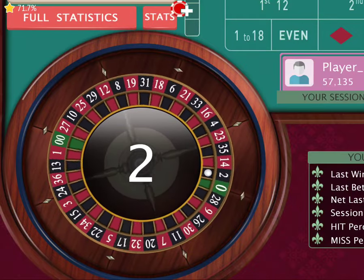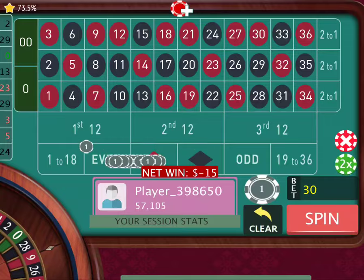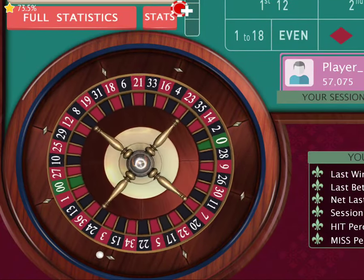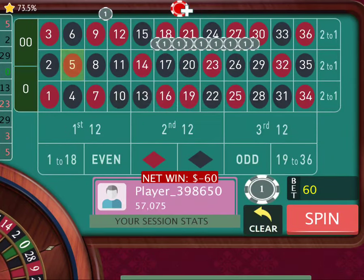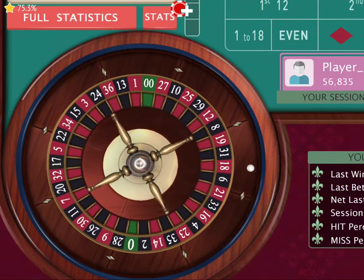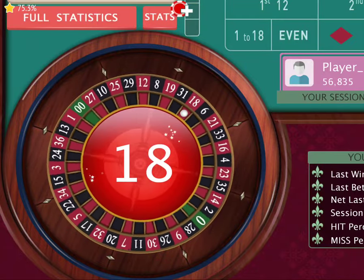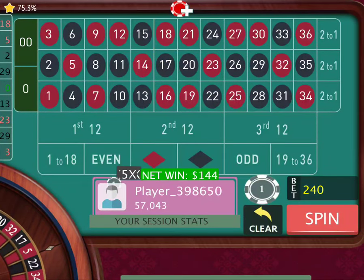We got 2. Now we can double twice — boom, boom. We got 5, so we do the same thing again: double, double. We got 18, giving us $144 more. And we're up $200.